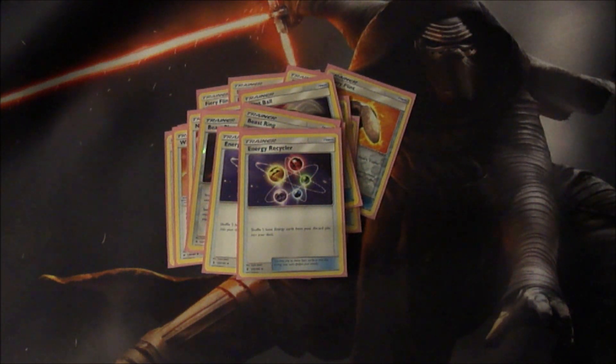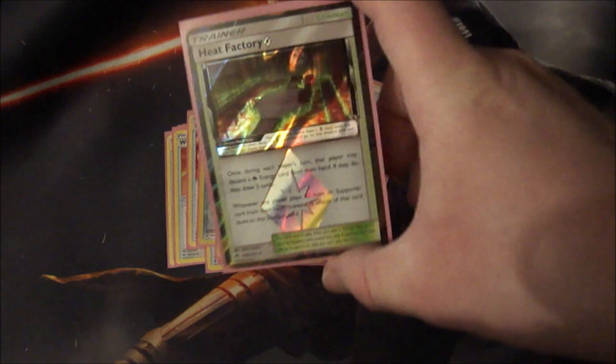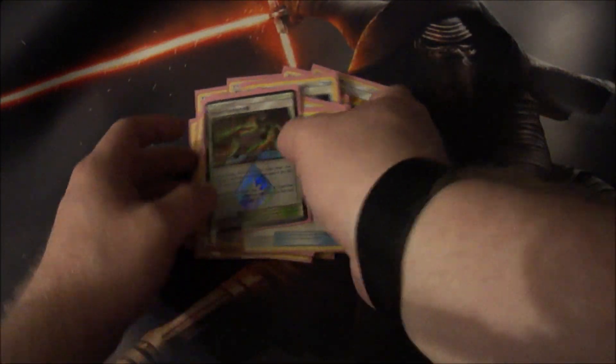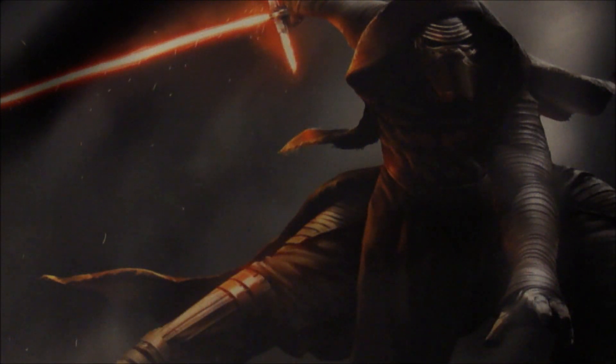Then we have two Energy Recycler — a card I'm definitely going to notice when it rotates out next format. You can pretty much just put five energy back into your deck — great card, absolutely love it. And to round out the item cards we have one Heat Factory, the obvious choice for a fire deck.